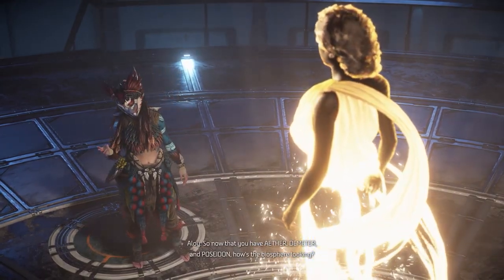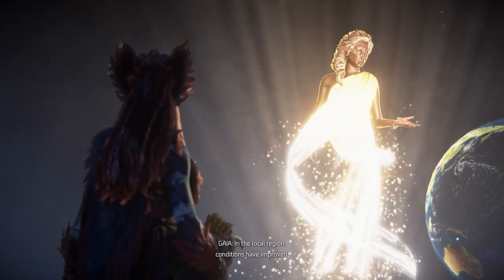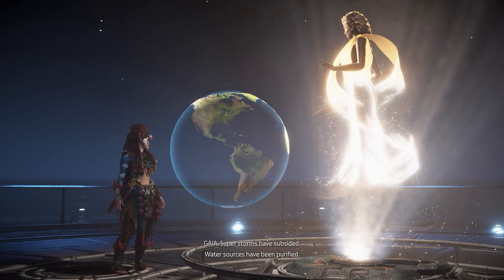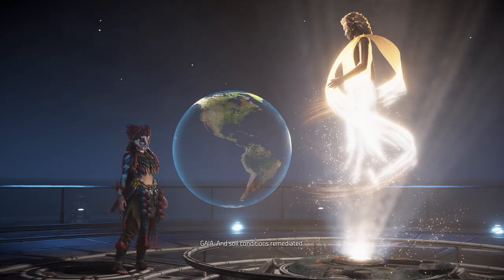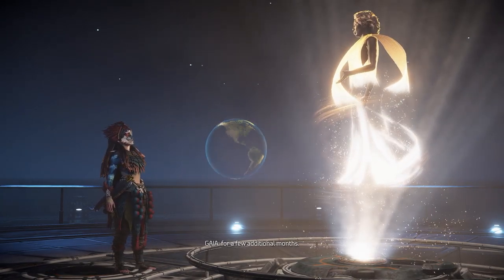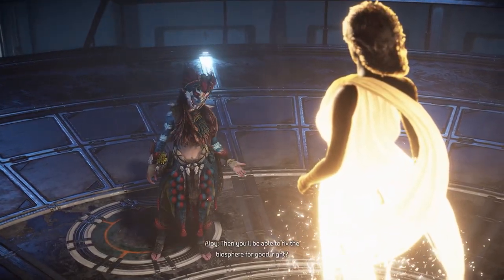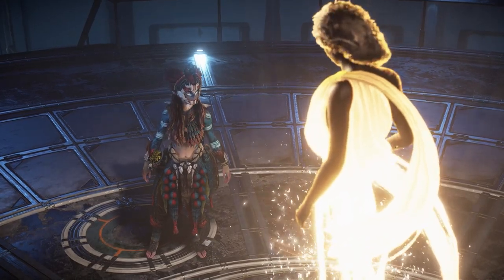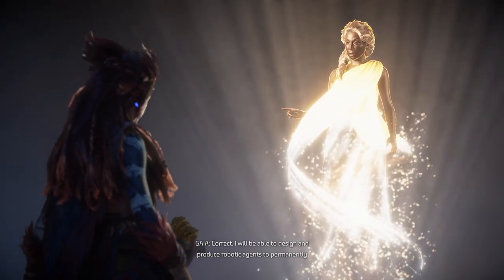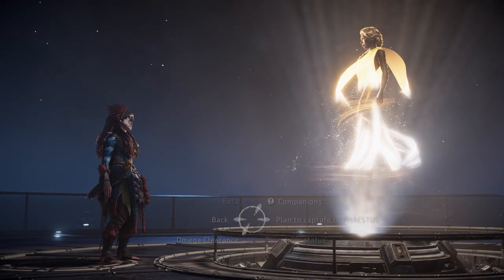So now that you have Aether, Demeter, and Poseidon, how's the biosphere looking? In the local region, conditions have improved — superstorms have subsided, water sources have been purified, and soil conditions remediated. These improvements will stave off environmental collapse for a few additional months. Soon you'll have Hephaestus, then you'll be able to fix the biosphere for good, right? Correct — I will be able to design and produce robotic agents to permanently reverse the environmental damage. Clawback era version 2!